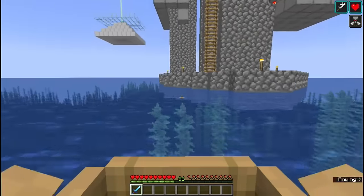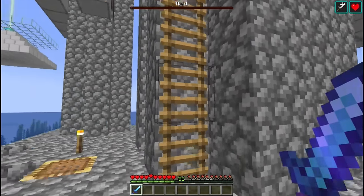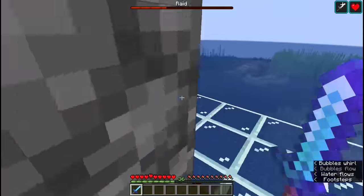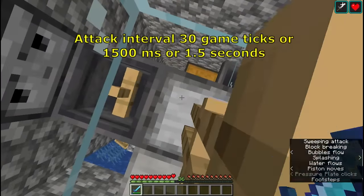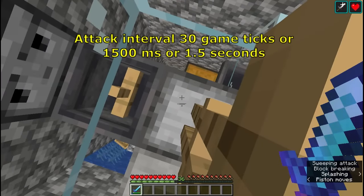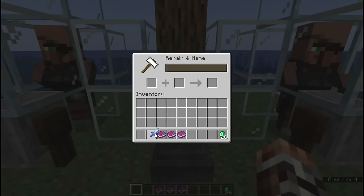To start the farm, you can approach by boat with the Bad Omen effect. The raid will start when you hop up to the base of the farm. Go up the ladder and head straight to the player station before the raid bar fills up 75% of the way. From here, look straight down into the armor stand and promptly start attacking every 30 game ticks, or 1,500 milliseconds. The ideal sword will have Sweeping Edge 3, Sharpness 5, Looting 3, and Mending.